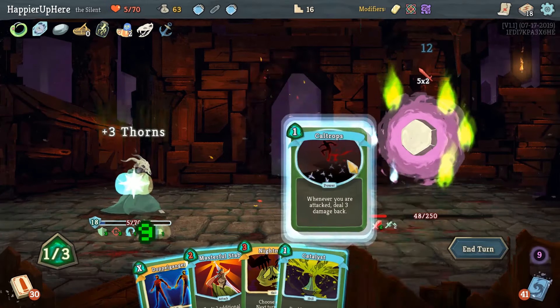I see a two-elite path on the left — only one two-elite path. After the second elite, going left gives two question marks; going right gives two question marks and a shop. We have a lot of shops, that's fine. At least we have a good set of potions. Let's do Acrobatics, get rid of the Skewer, After Image, then Sneaky Strike first, then Predator.